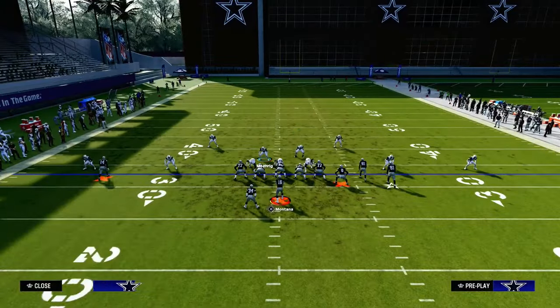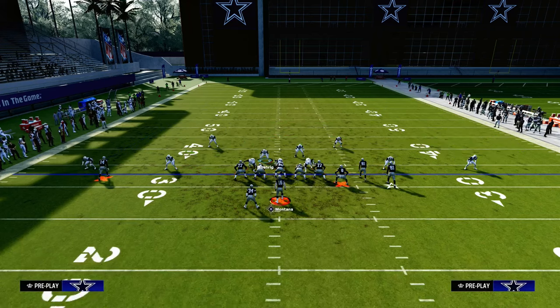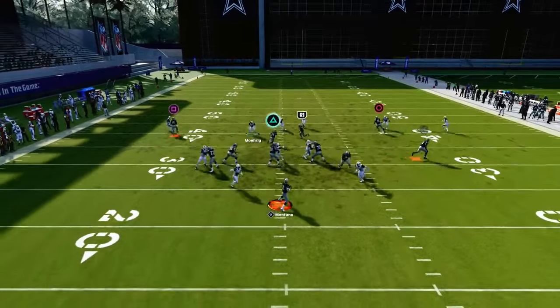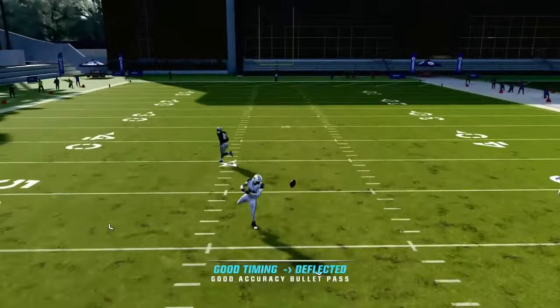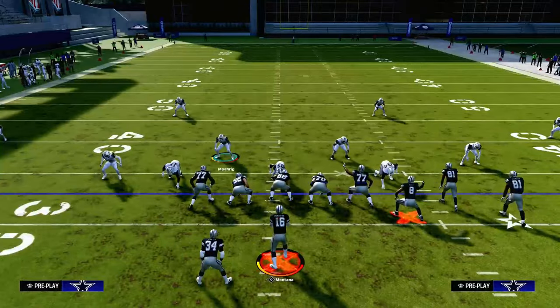A cool little trick to stop double posts: the best route zone in the game to stop double posts is to utilize the mid read. When that post cuts right over the middle you'll see the mid read will be right there to drop a pick for you. Shout out to EA Sports — it's in the game.